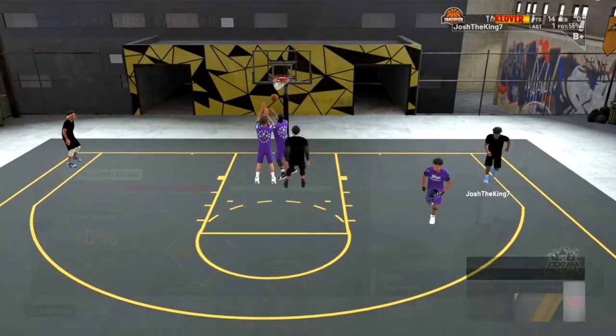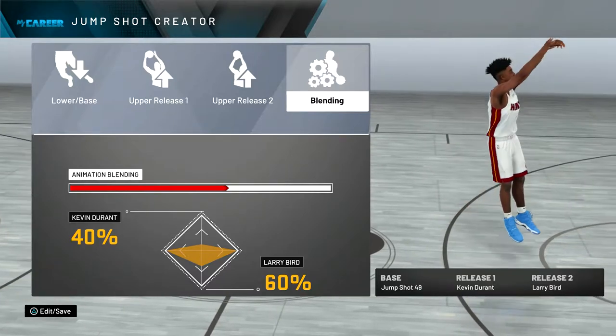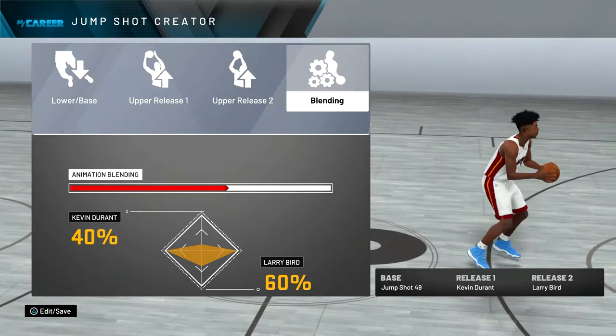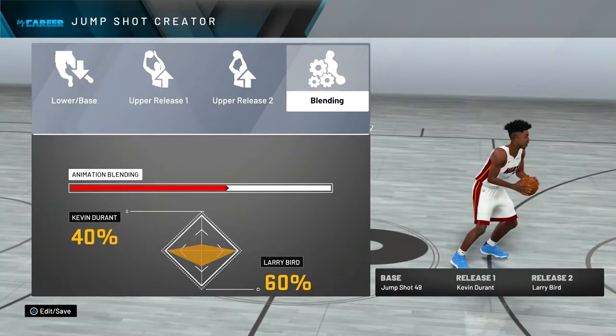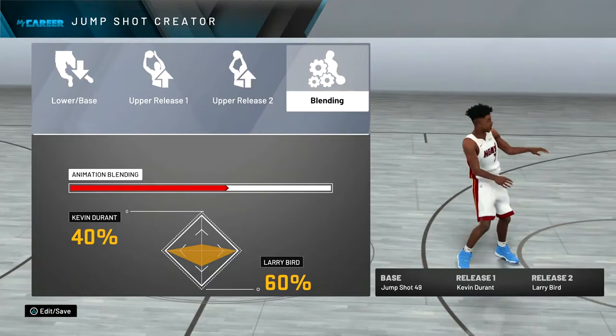The jump shot is base 49, which is actually really good. For the releases I chose Larry Bird and Kevin Durant — I was gonna choose Tyrick Evans but you know why he's not in the game. I have a 60/40 blend: 60 on Larry Bird and 40 on Kevin Durant.